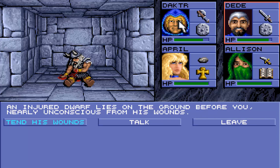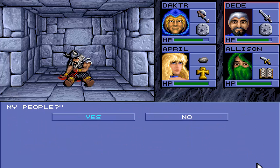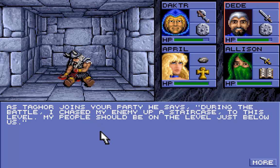An injured dwarf lies on the ground before you, nearly unconscious from his wounds. We are going to tend his wounds. Having regained his strength, the dwarf thanks you — 'You have saved me.' He wants to join our party and we are going to accept that.